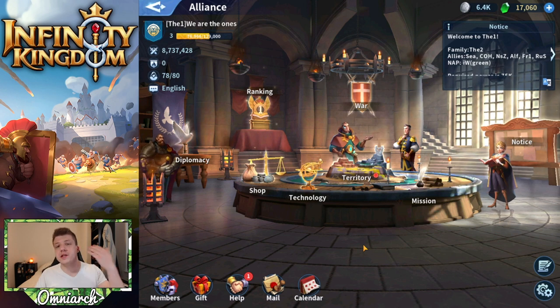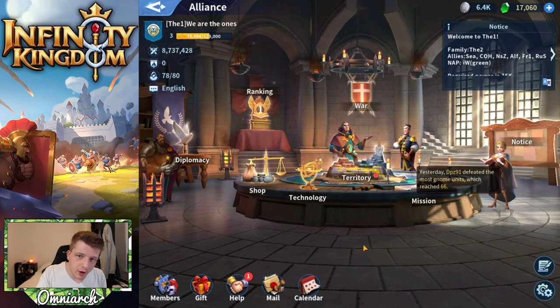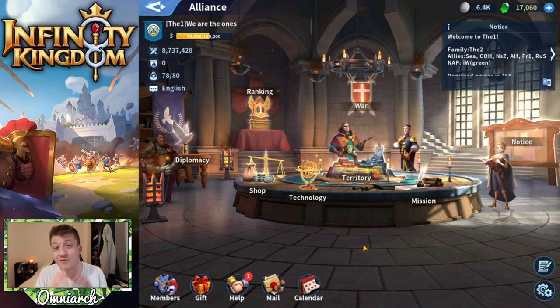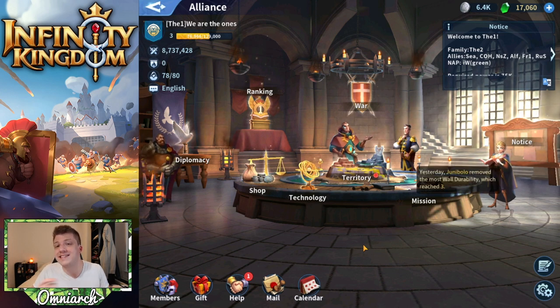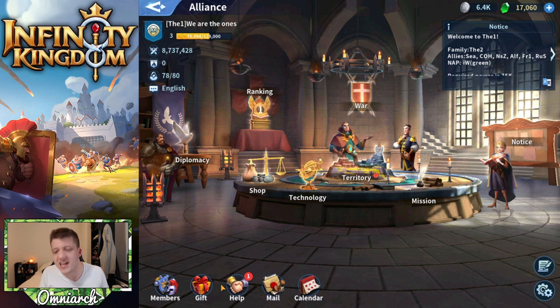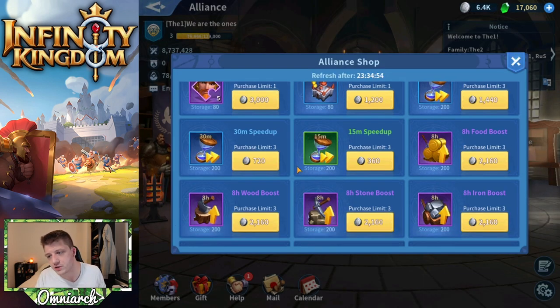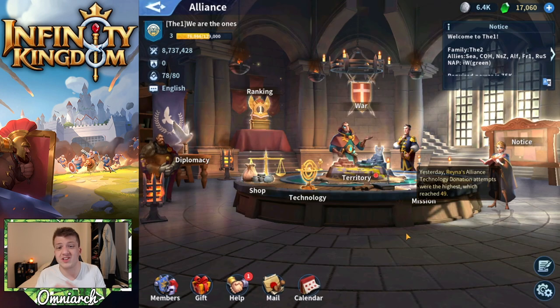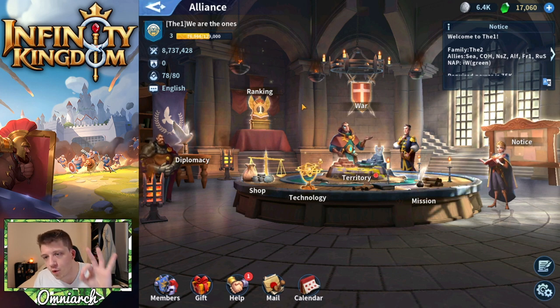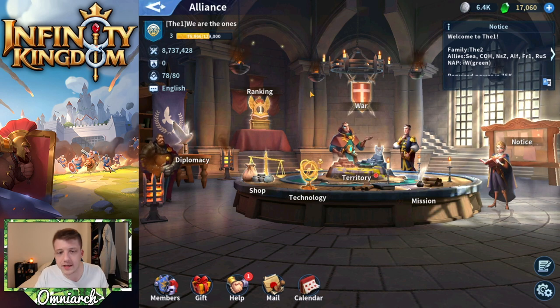Tip number four is join an active alliance. This is really important because you're going to get free alliance helps, which means that as you're building and researching, if your alliance members are online and they press the help button, it's going to speed up that progress absolutely for free. Joining an alliance as early as possible and as active and strong of an alliance as you can get into is going to help you out a ton. You'll also get some protection in the hive, and you get access to the alliance shop where you can get Edward crystals and speed ups for free.